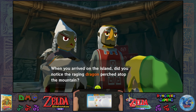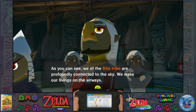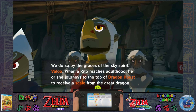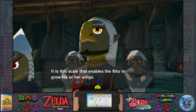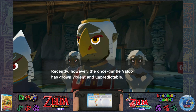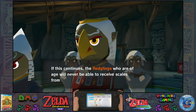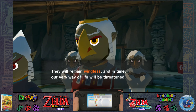When you arrived on the island, did you notice the raging dragon perched atop the mountain? As you can see, we of the Rito tribe are profoundly connected to the sky — we make our livings on the airways, by the grace of the sky spirit Valoo. When a Rito reaches adulthood, he or she journeys to the top of Dragon Roost to receive a scale from the Great Dragon. It is this scale that enables the Rito to grow his or her wings. Recently, however, the once gentle Valoo has grown violent and unpredictable, and sadly we can no longer approach him.